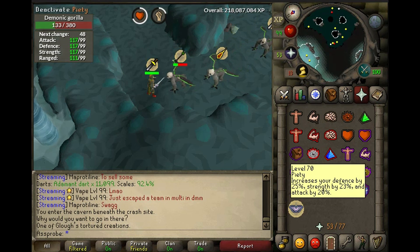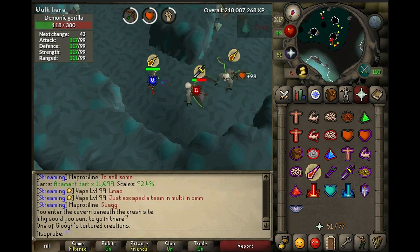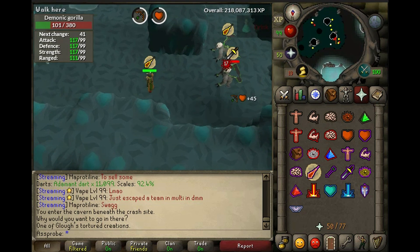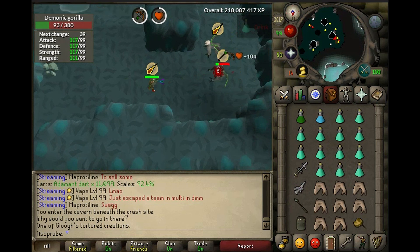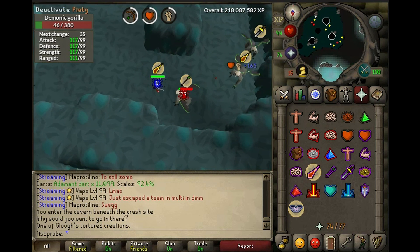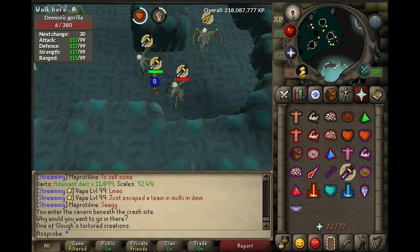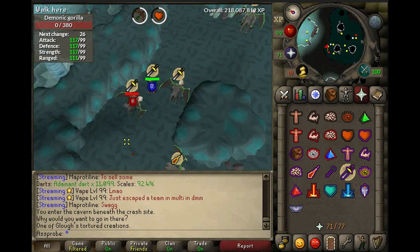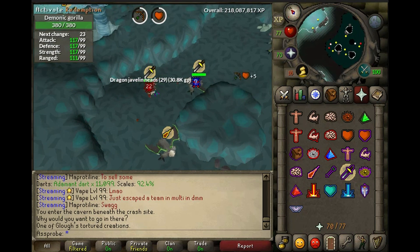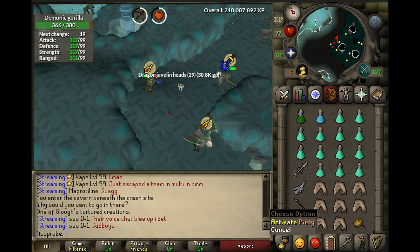I do pray flick when I am being ranged. When I'm ranging, I don't use prayer — it kind of seems like a waste to me. You want to preserve your supplies. Prayer flicking does work the best as well.